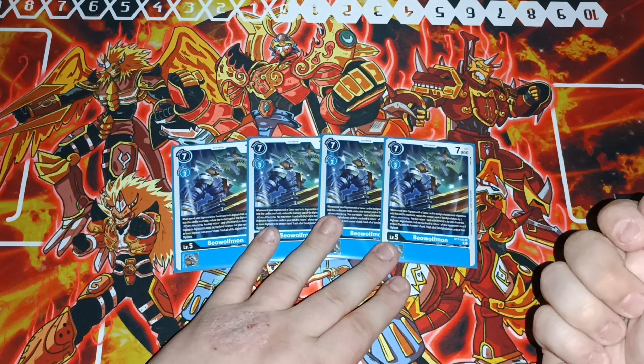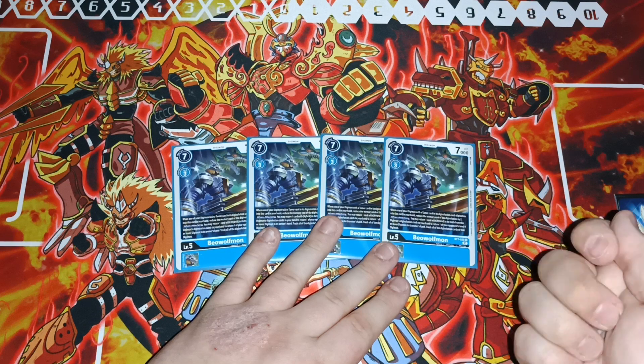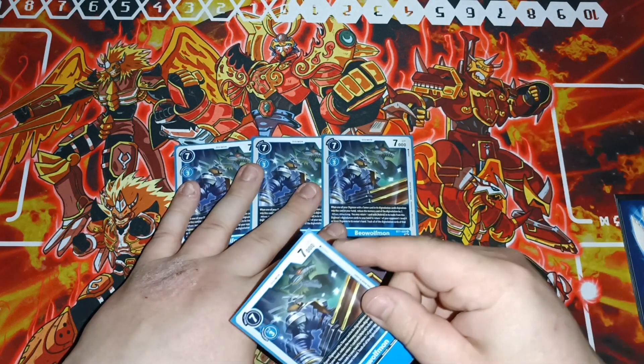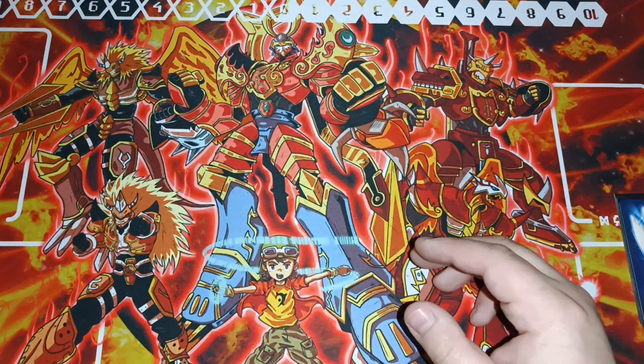When Beowulfmon attacks, you can return one card with Hybrid traits to return one of your opponent's level four or lower Digimon to their hand. So he's really good for getting cards back to your hand and refueling. That's it for your level fives.